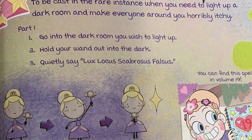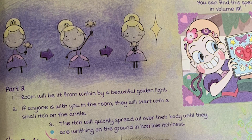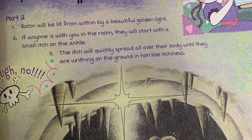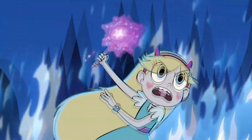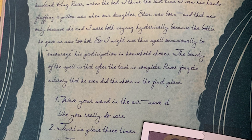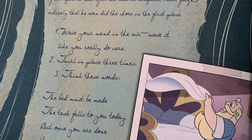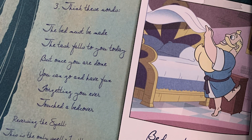Back again to Crescenta — there's Lux Locus Scabrosis, which illuminates a dark room and makes everyone around the user horribly itchy. That's a spell I would never use — I would never want anyone to basically get chicken pox. There's Magical Moth Chain Blast, which presumably unlocks locks or chains. There's the Making the Royal Bed Spell, created by Moon Butterfly, which coerces one's significant other into making the bed in the morning and makes them forget they did it — Moon, I respect it.